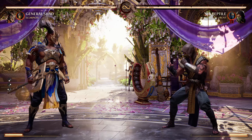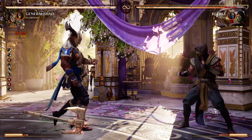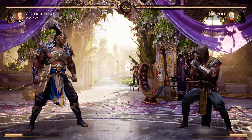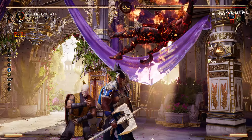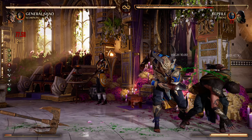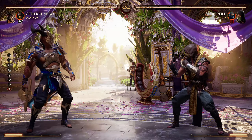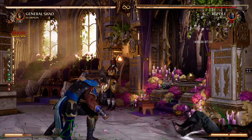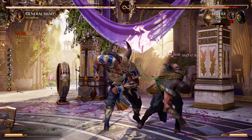General Shao has two different stances — one with the axe and one without. Without the axe, this move becomes a launcher. So what you can also do is launch the character again and then go to an overhead or a low — that's your 50-50 right there. You can use any cameo you like, but so far Scorpion is doing pretty well. Then from there you can go into overhead or low.